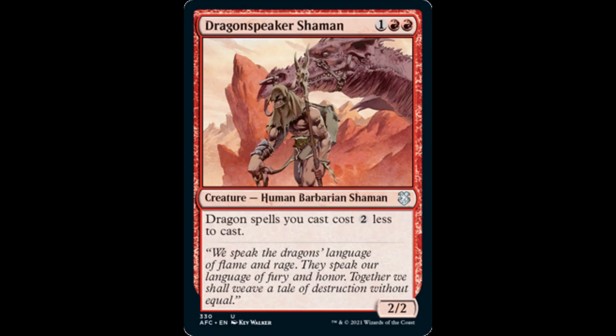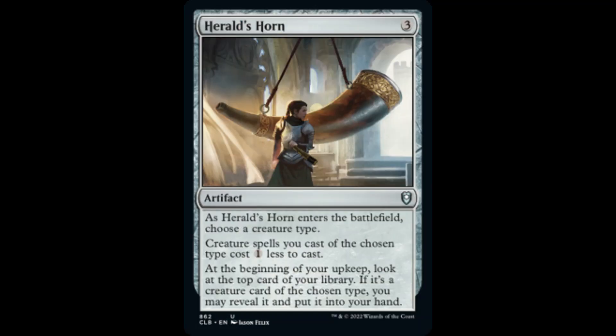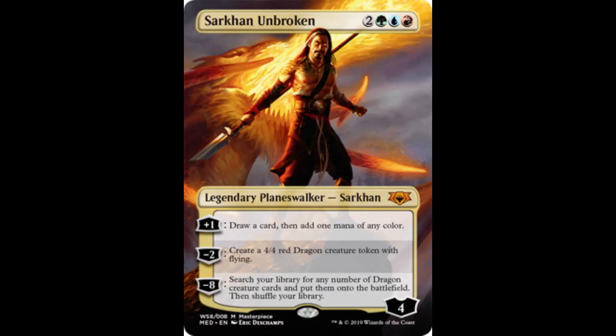Dragonspear Shaman reduces dragon spells we cast by 2, and Dragonlord Servant reduces them by 1. Harold's Horn is an artifact that reduces the cost of our dragon spells by 1, but also provides potential card draw. Urza's Incubator, another artifact, reduces the cost of our dragon spells by 2. Sarkhan Unbroken does not reduce the cost of our spells, but adds 1 mana of any color to our mana pool and a card to our hand for +1 loyalty. His -2 ability creates a 4/4 dragon, and his -8 ability is game-ending in a dedicated dragon tribal deck.